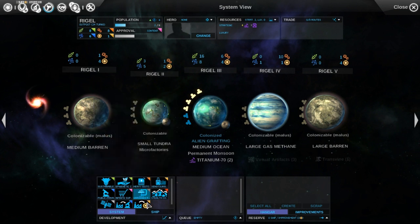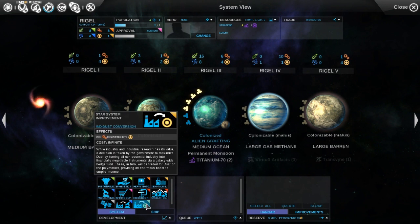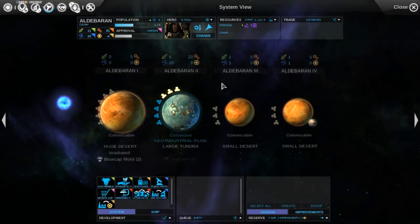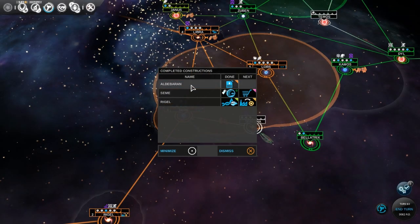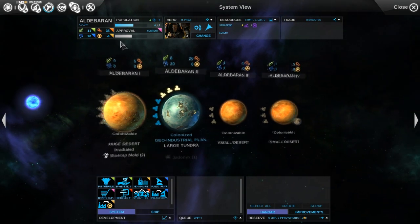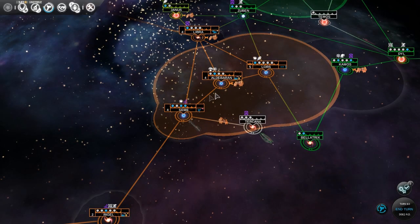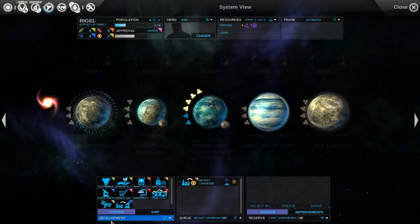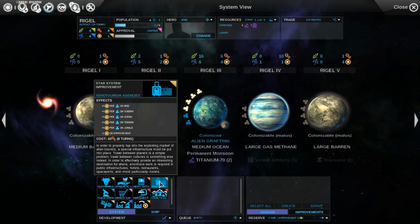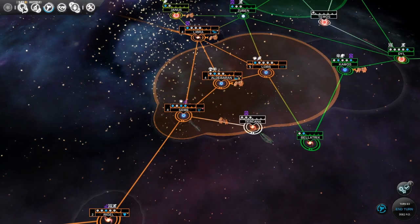I'm going to convert on this right now for a few turns to stop going in the hole, then when that other one finishes I'll switch it back. This was the one that was doing the conversion — there we go, 35 industry now. So if I turn this back on, it goes up to 35, then convert that and we'll be in good shape. That puts us back at plus six for now — we'll see how that changes over the next turn or so.